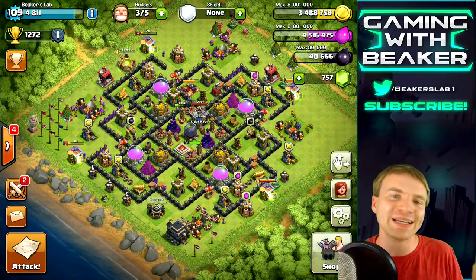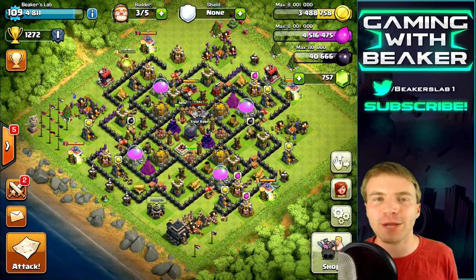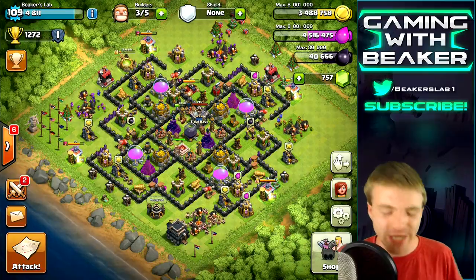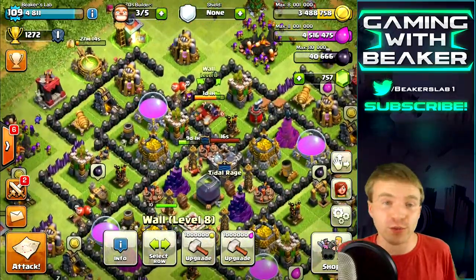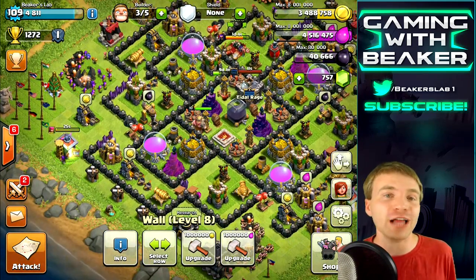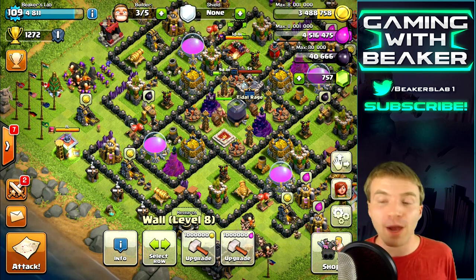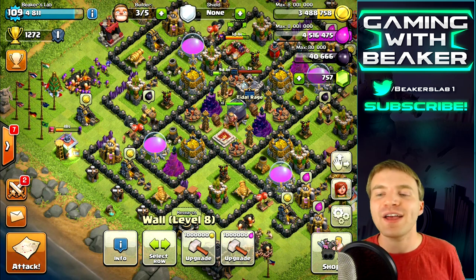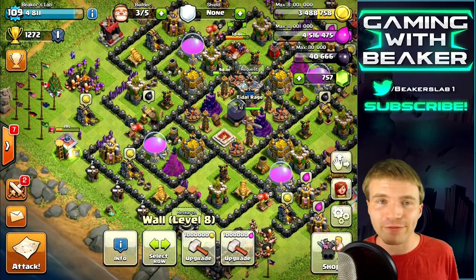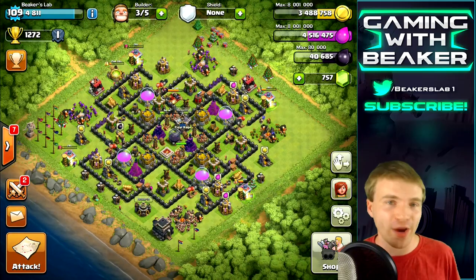What's going on guys, welcome back, Beaker here doing some Town Hall 9 farming. Today we're going to switch it up - we're looking for dark elixir but not going to use our heroes. The Arch Queen is upgrading so we can't use her, and I'm just not going to use the Barb King either. I'm going to challenge myself to get dark elixir with no heroes at all.